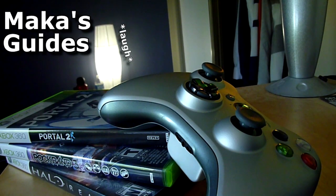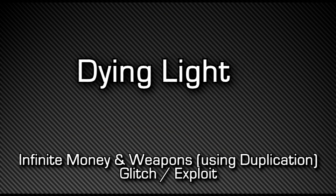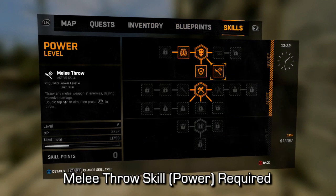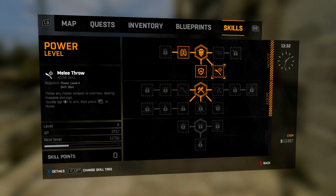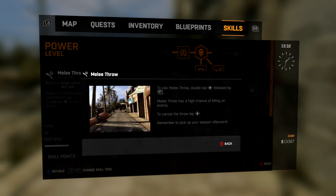Hey, what's up guys, Macca here playing Dying Light, showing you a glitch that will allow you to have unlimited money by allowing you to duplicate your weapons and then sell them. The first thing you're going to need is the Melee Throw skill, which is in the Power section. You need to be around level 6 and it will require you to spend 1 skill point.